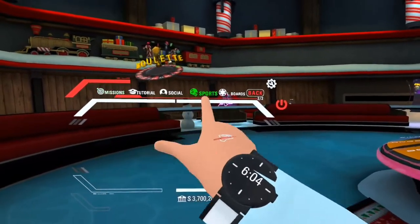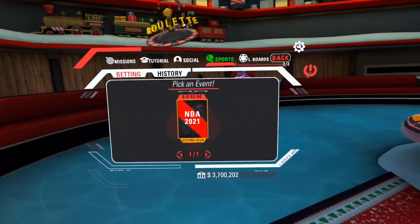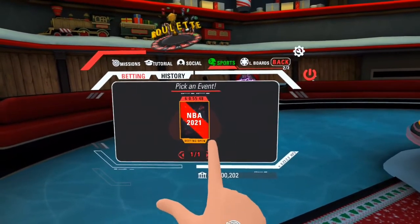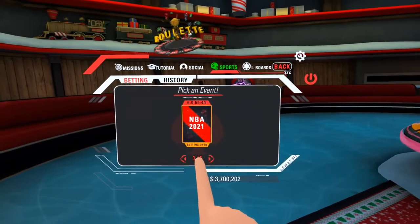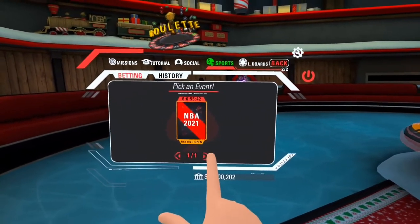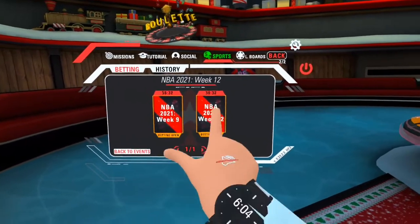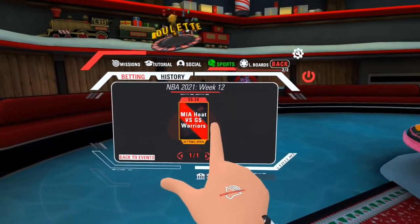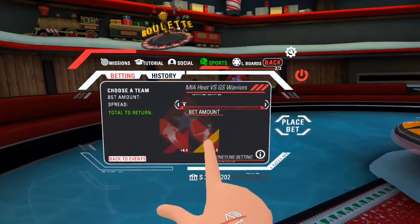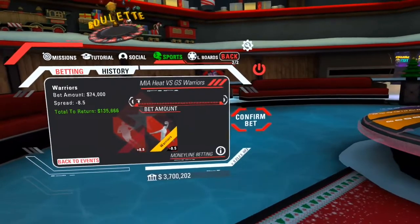Right here you'll see sports betting. Go to the next page and click sports if you like to gamble on sports — here you go. At this moment there's basketball and football. You can select the week and the available game to bet on. I think I'm going to bet on the Warriors for 74k.